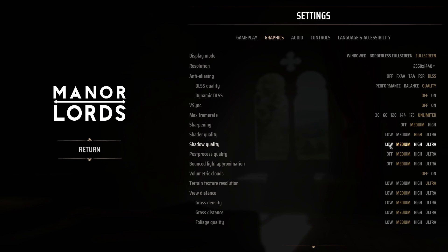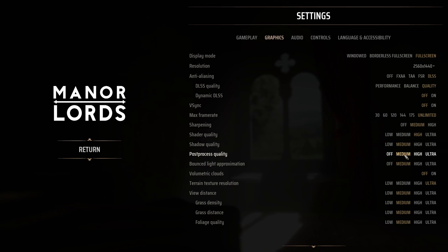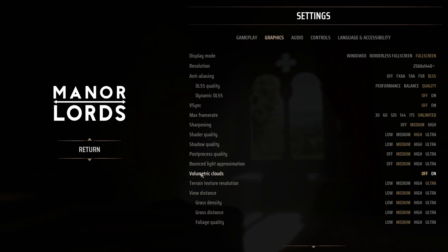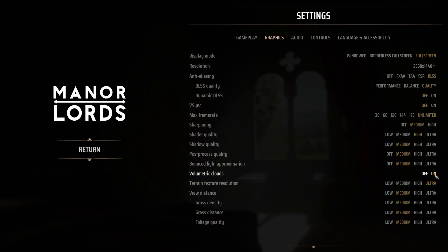Shadow Quality is huge — from Ultra to Low you can expect a 20% FPS boost. I recommend Medium for a decent image quality. Post-Processing gives a nice 9% boost at Medium, so again I recommend Medium — the game looks very flat at Off. Bounce Light Approximation is pretty much the same: Medium is a good balance and won't tank your FPS too much. High and Ultra tank your FPS a lot — I was getting random drops on my laptop with those. For Volumetric Clouds, disabling it gives a 9% FPS increase, so if you're struggling with FPS, stuttering, or lagging, go with Off. If you have no issues, leave it On.